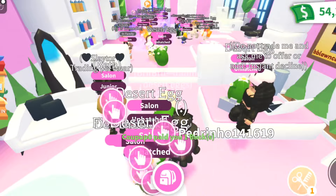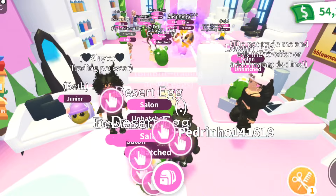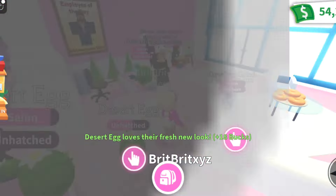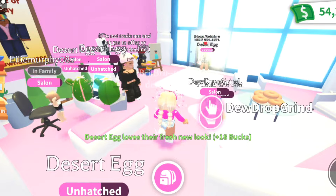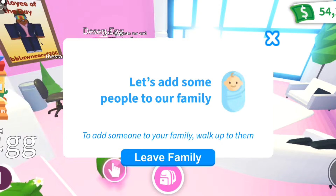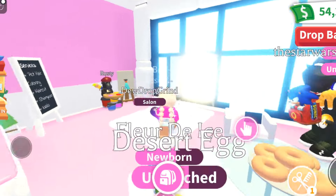My alt drop grind joins me and I need to create a family to add her so I can keep grinding. Can you believe how many people are on this server? It's crazy - so many people are so excited for the all new desert egg. As soon as this task is complete, we're heading back to the center of town to trade.